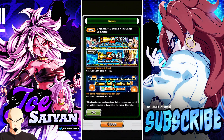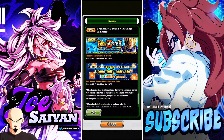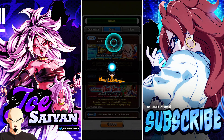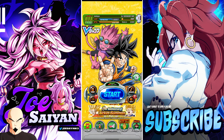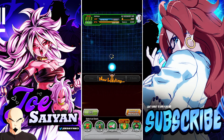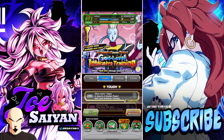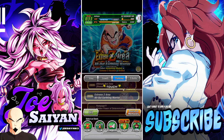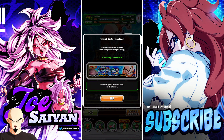We've got a whole bunch of other events popping up — other Extreme Z areas for these units. One attempt available per day during the event period. Come fully active. LR Krillin's power, and a hidden potential event every day — that's awesome. So let's go ahead and jump into it. I have all of my stamina saved up just for this little bald man. Alright, where's the little bald man? There are all the stages above.